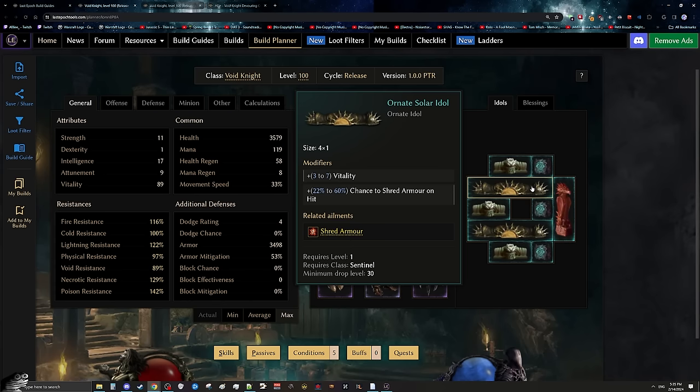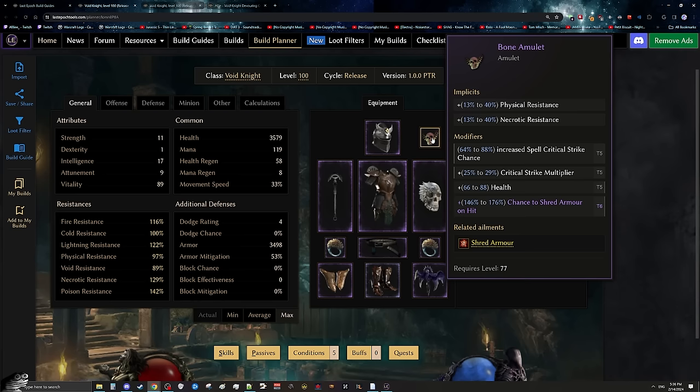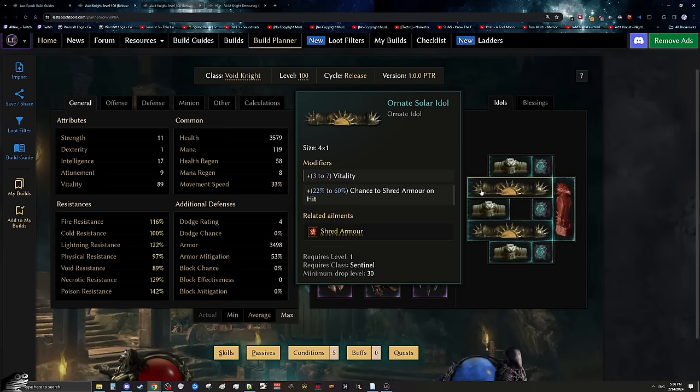Ideally you're going to have armor shred on your amulet, but there's no such thing as enough armor shred — the more the better. In this build, we're going to want to get somewhere around 200% to 300% armor shred chance so we can get to around 80 stacks of armor shred. Ideally, getting yourself two large ornate idols with any sort of armor shred on hit is going to be great. And outside of the armor shred idols and the Inspiration idol, all you're going to want in the rest of your idol slots are just generic idols — for example, getting a bunch of Eteran idols with vitality and void damage, or vitality and any sort of resistance you need, are going to fit in great.